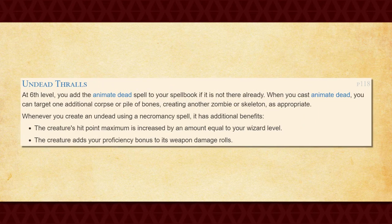At 6th level, you get Undead Thralls, which adds the Animate Dead spell to your spellbook for free. Also, you can summon one additional zombie or skeleton whenever you cast the Animate Dead spell. Finally, any undead that you summon using a Necromancy spell has its maximum hit points increased by your wizard's level, and can add your proficiency bonus to any of its damage rolls.